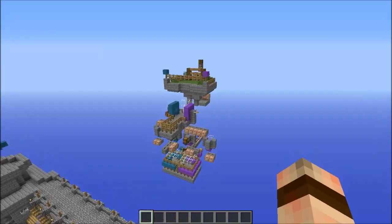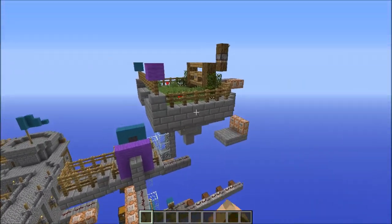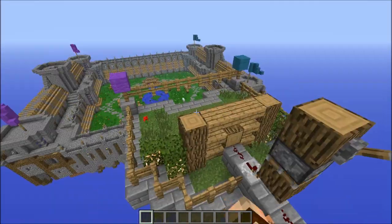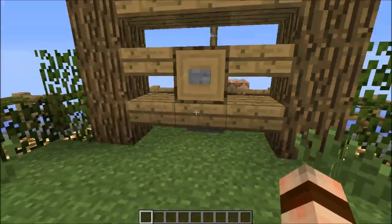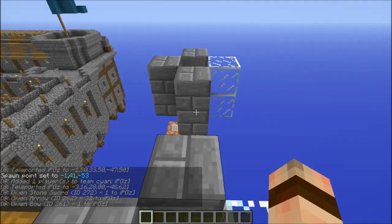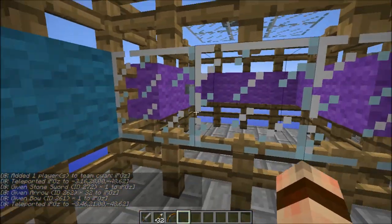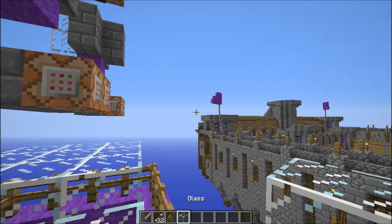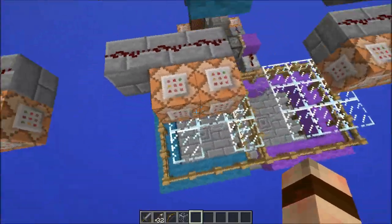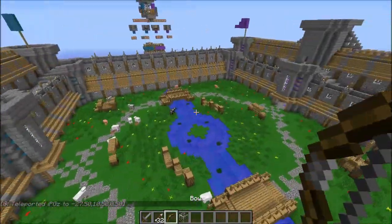I'm trying to create a little lobby system — let me show you what I've got so far. You start here at the spawn area, press this button, and it teleports you to the team selection area where you choose which team you want. Once I click start, the players teleport onto the map and battle it out. This is meant to be a Blitz-style game, but I'm just going to test the PvP aspect.